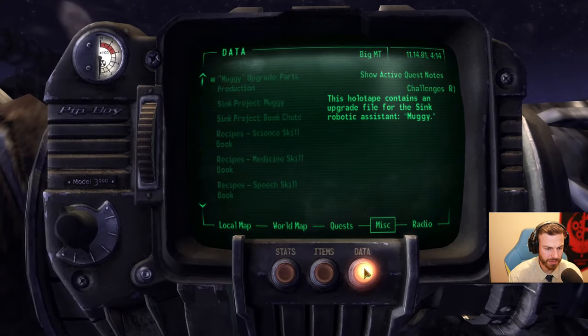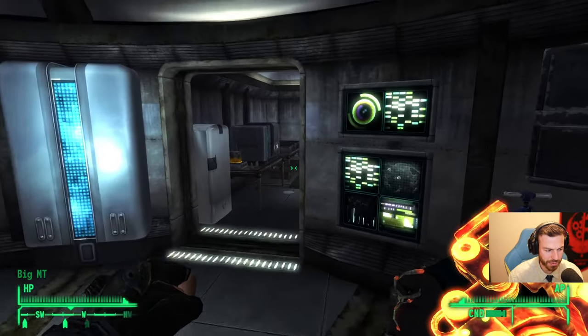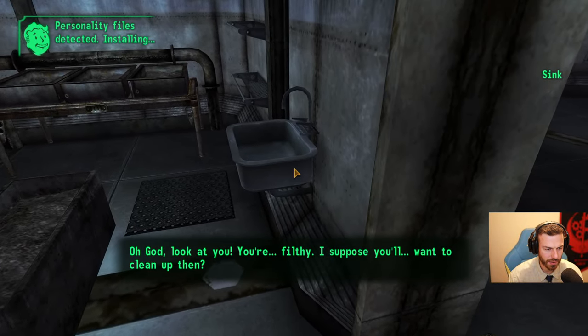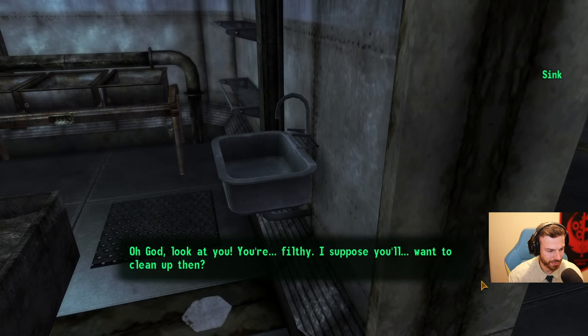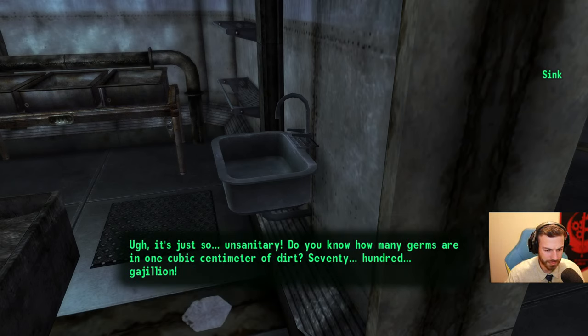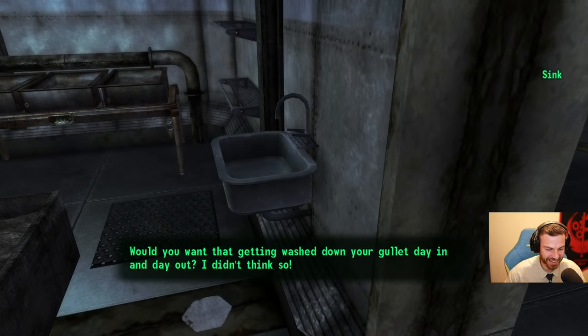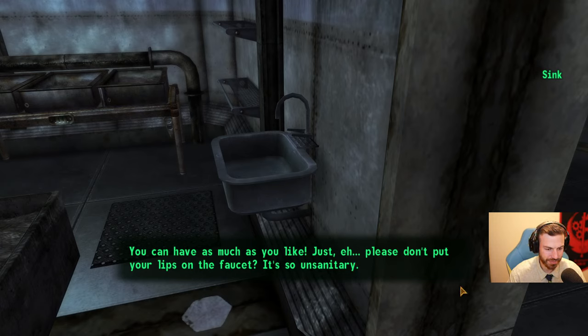I will just fast travel back home. And unfortunately we'll need to save. To continue that next time — but maybe — okay, I will install it first. The sink. You seem kind of worried about that. What's wrong? Oh, it's just so unsanitary. Do you know how many germs are in one cubic centimeter of dirt? Seventy hundred gajillion. Would you want that getting washed down your gullet day in and day out? I didn't think so. I would just like a drink. You can have as much as you like — it just, please don't put your lips on the faucet. It's so unsanitary.